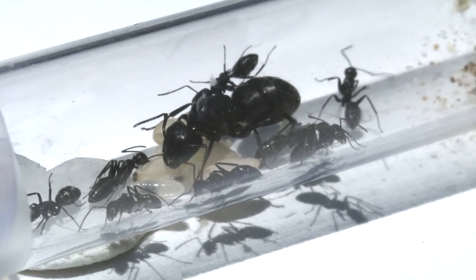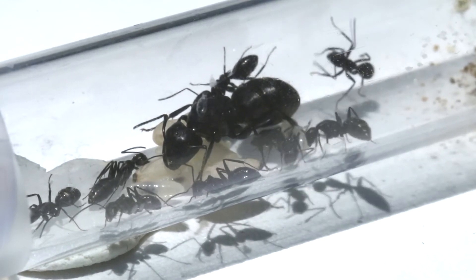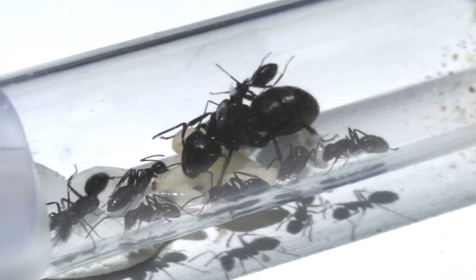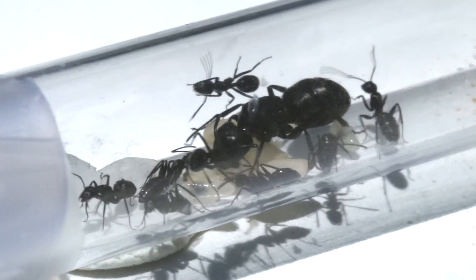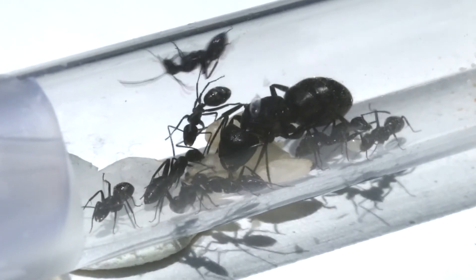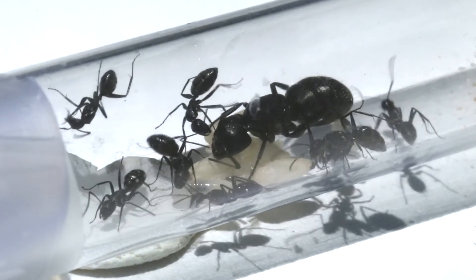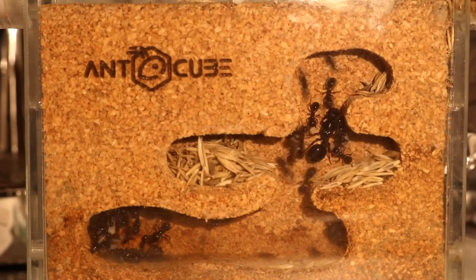Lastly, our Camponotus Vegas colony is still alive but there's not much to say. Before the winter break there were 12 workers and now there are nine — about one dies every second month. They're still living in the test tube. Camponotus species are known for not growing very fast in the first year, but hopefully they'll soon explode.